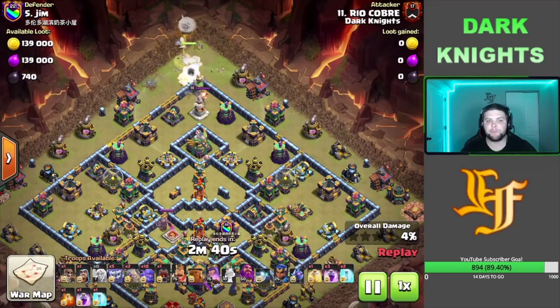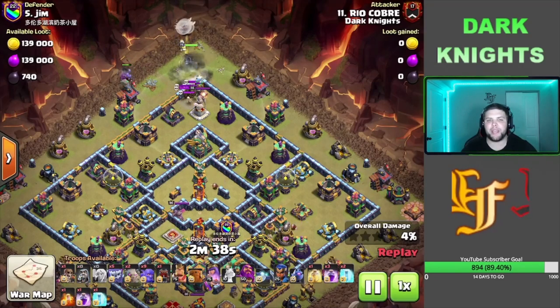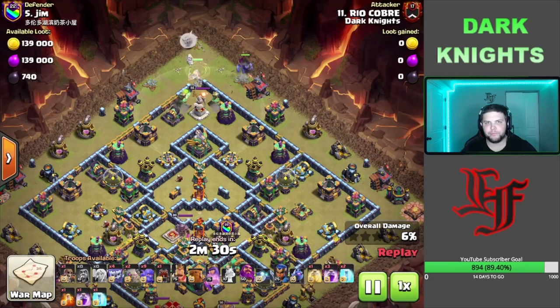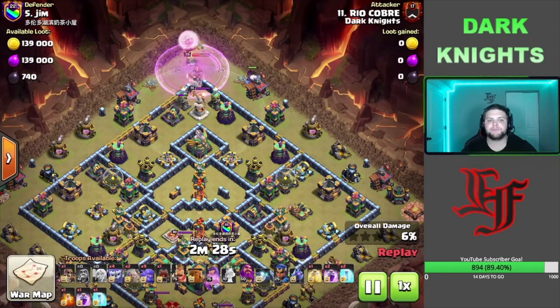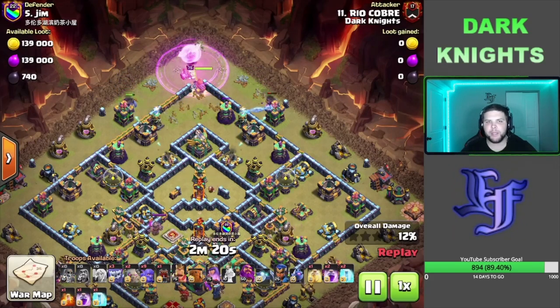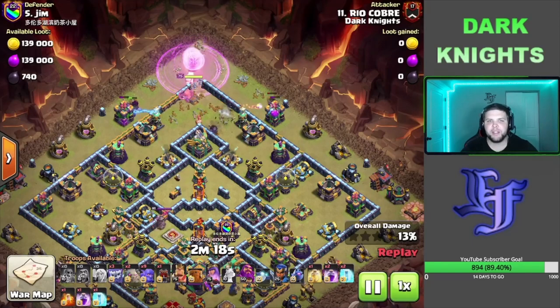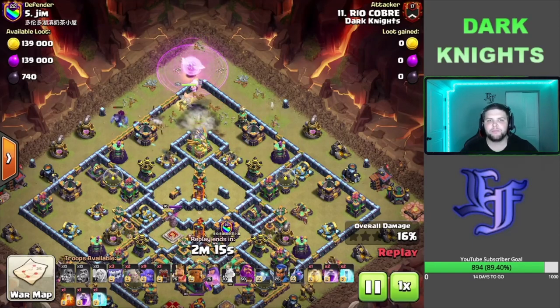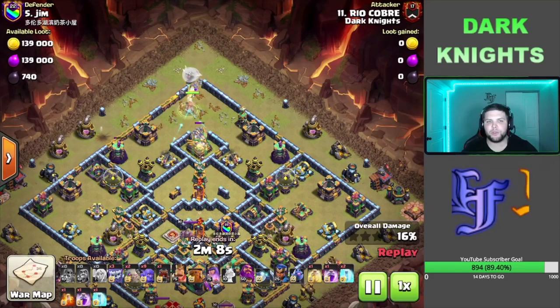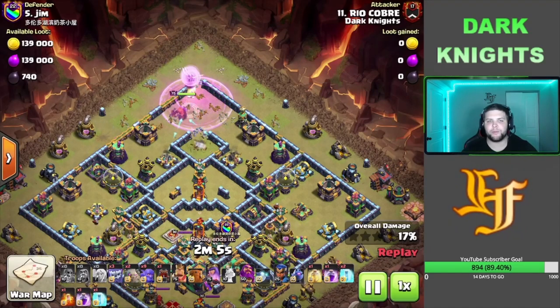We got 4 Rages on this attack, a couple Golems to get in front of that main army, and then we got the Log Launcher to help push us through this whole base. The 4 Rages are going to be a big part, and then we got 3 Freezes and 1 Heal Spell for the main army as well. We're going to use a lot of these Rages on this Queen Charge hopefully, keep her topped off, get her up into this Eagle Artillery compartment to pick up this Eagle. That way we can get a lot of value and a huge funnel for this main army to push through, either the 3 or the 9 side, depending on where the Queen wants to go.